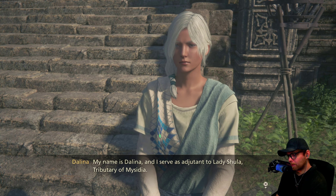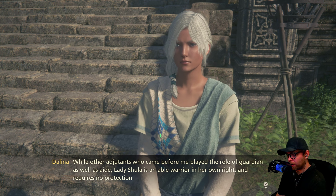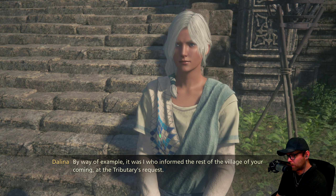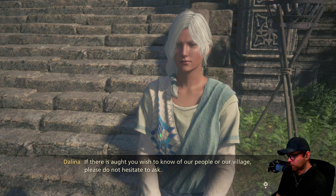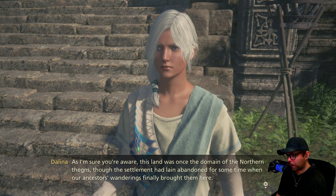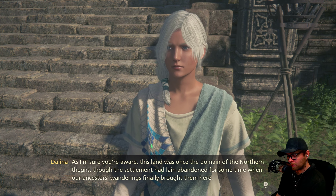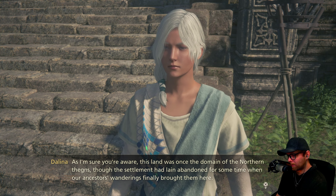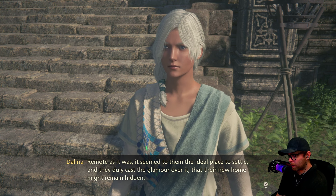I talk to Delena for the village lore: this land was once the domain of the northern thanes, though the settlement had lain abandoned for some time when the Motes of Water's ancestors arrived. Remote as it was, it seemed the ideal place to settle and they cast the glamour over it. The glamour had been passed down since they left Ash — used to disguise their camps so the landowners wouldn't learn of their trespass. Upon arriving here, their ancestors contemplated a more permanent solution.